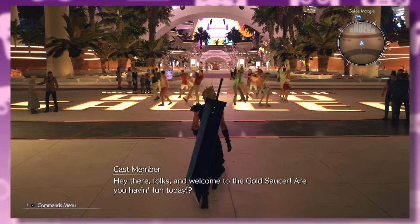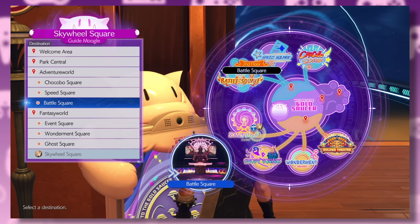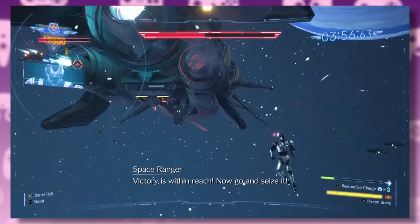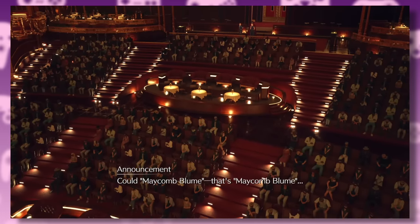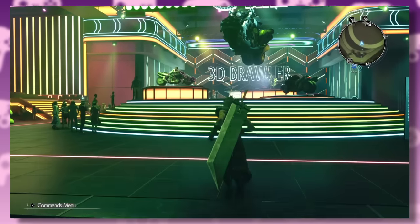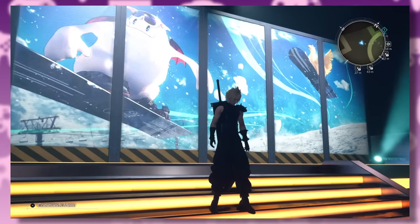In Rebirth, Gold Saucer's central hub has been reworked to feel like a full-on amusement park, complete with dancing NPCs, giant inflatable chocobos, and guys dressed up as Cactuar. All of the original sections are still there but altered. Special Square is now Speed Square, where the roller coaster game has been replaced with a space shooting game. The Round Square is now the Sky Wheel Square, still used for the date section. The Event Square has been turned into a huge theater, also still part of the date story. Ghost Square still has the spooky hotel, Battle Square still has battle challenges, and Chocobo Square still has racing. The Wonder Square has been stripped down — you only get the G-Bike and 3D Brawler, with foreshadowing of the snowboarding section.